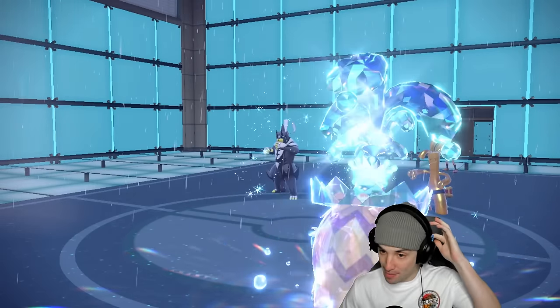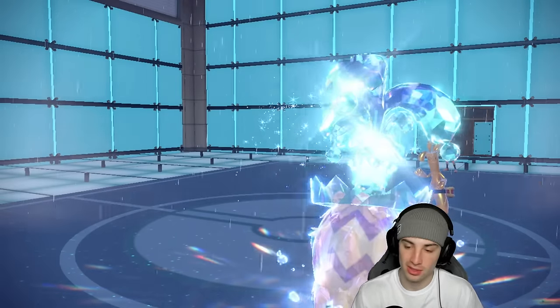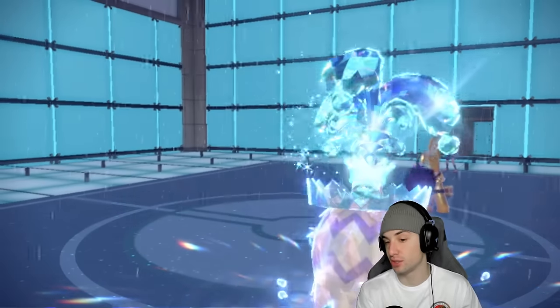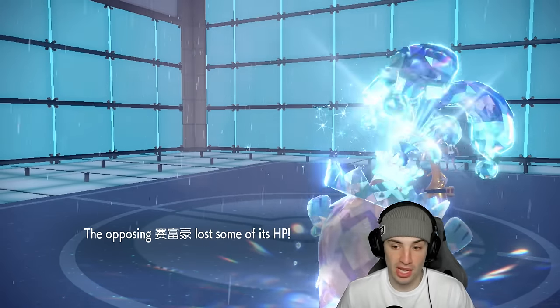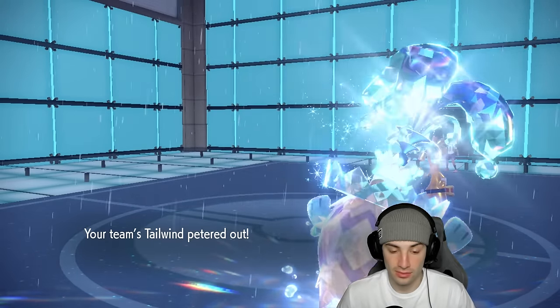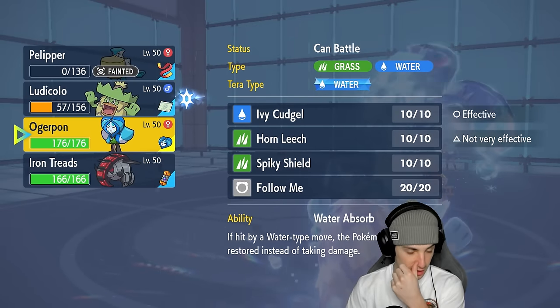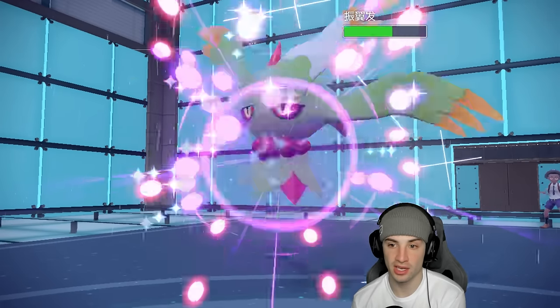I KO'd my own Pelipper — kinda hurts. I should have Wide Guarded instead. They go for Shadow Ball but we're still outspeeding which is huge. I'll soak that hit and bring out Ogre Pon. Ogre Pon is able to thrive out here, we still have one turn left in the rain. They're forced to go into Flutter Mane — if they don't Protect, it's game set match. I'm just going to go for Ivy Cudgel, and Surf should finish this up in the rain.